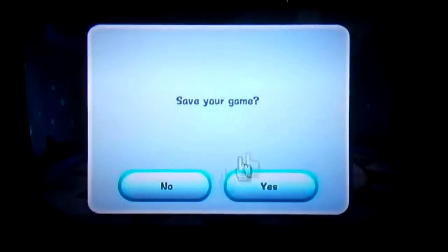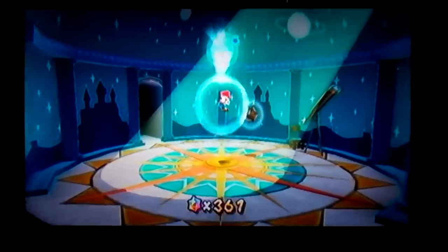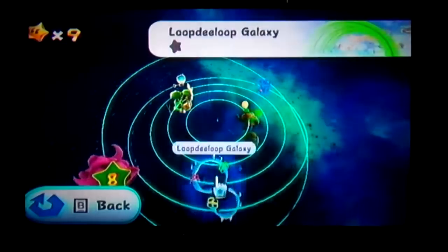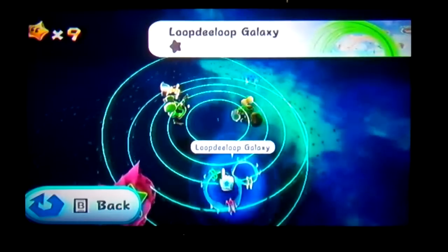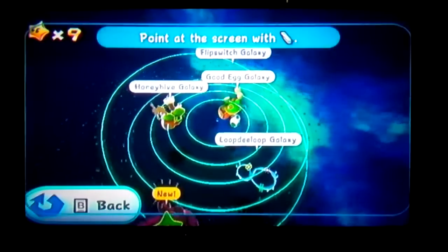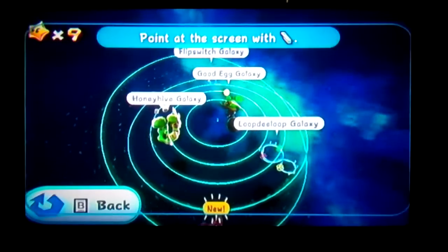Really fast missions here — that was two missions in one. What's this? Loop de Loop Galaxy. Okay, I'm going to save that for the next part. I don't want to do too much in one video. Anyway, so next part we're going to Loop de Loop Galaxy and get that one star. So see you then. Bye.